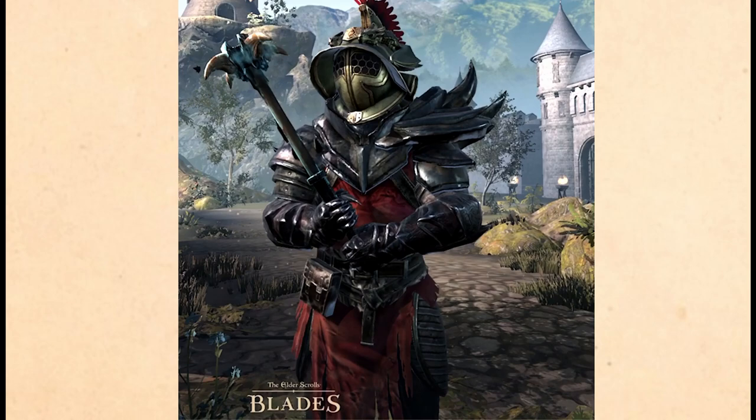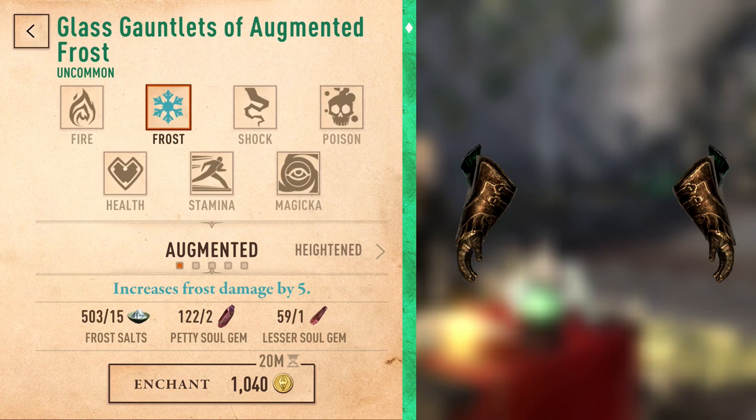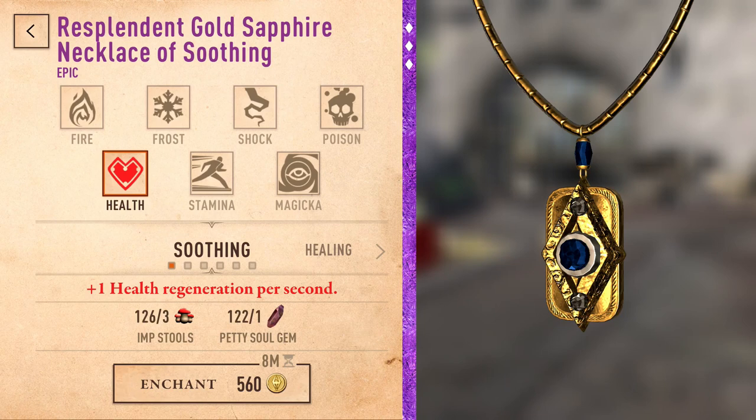Next, let's talk about the pieces that increase your regen or elemental damage done. Those are gauntlets, necklaces, and rings. The gauntlets can be enchanted with restore health, stamina, or magicka based on damage done, or an increase to elemental damage sources. Additionally, you can also pick up those special bonus enchantments on all of the regen pieces, including jewelry — two slots per piece. Necklaces and rings provide a flat regen amount per second, or retaliate with elemental damage based on damage you take, so the more damage you do to your opponent, the more you regen.